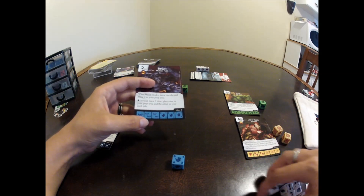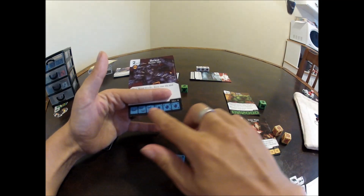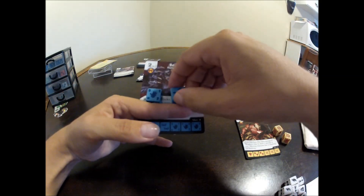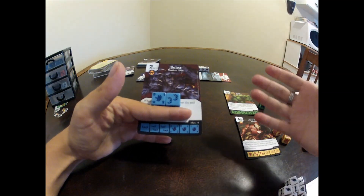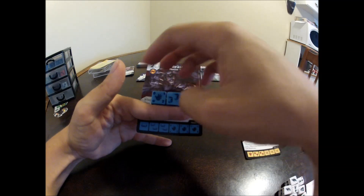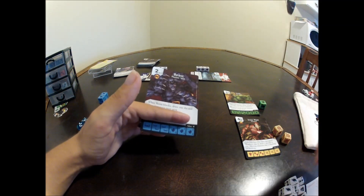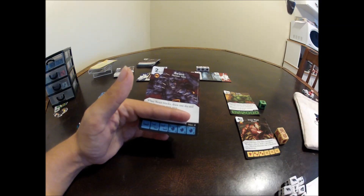The bottom of the card shows 'max 4' — this is the maximum number of dice you can have for this character. You can put as little as one die on him in your team build, but at max four. When building your team, the most dice you can have in your deck is 20, though you may have less depending on how many dice you have for the characters you're including.